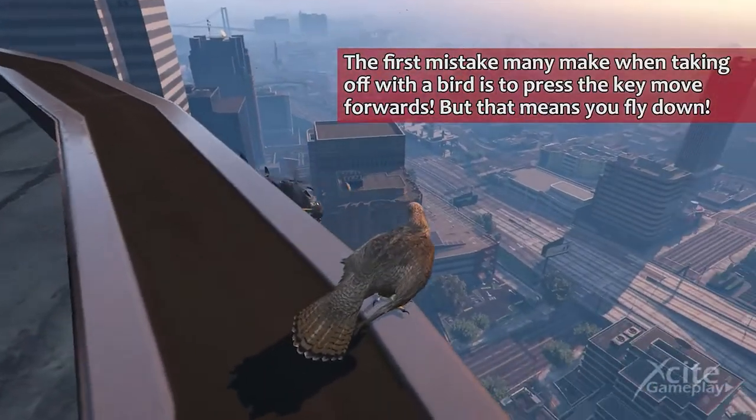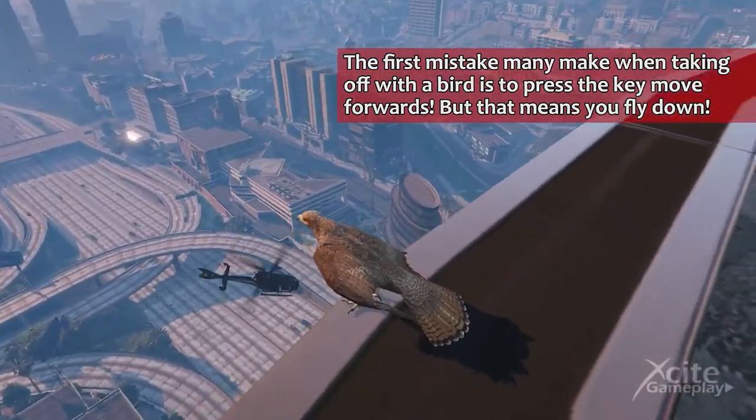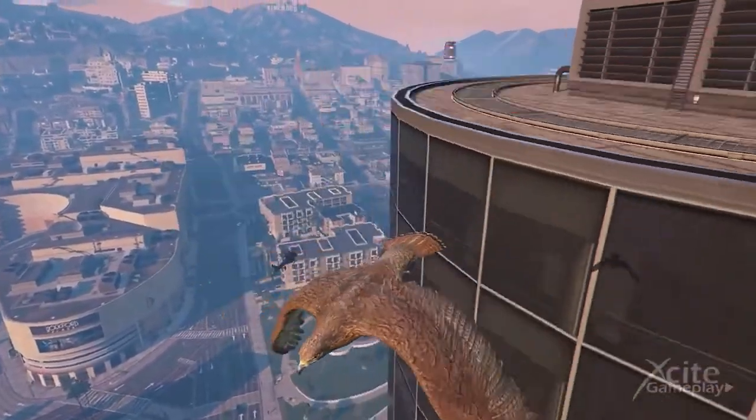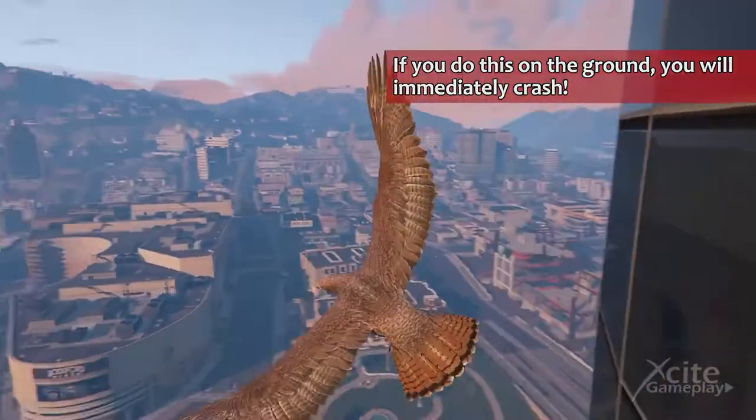The first mistake many make when taking off with a bird is to press the key to move forwards, but that means you fly down. If you do this on the ground, you will immediately crash.